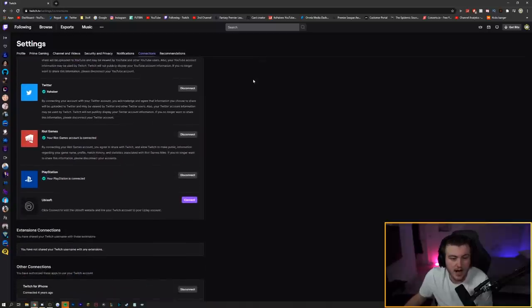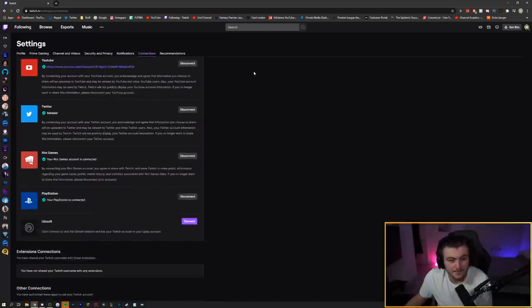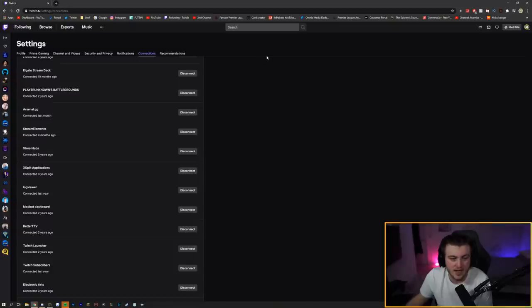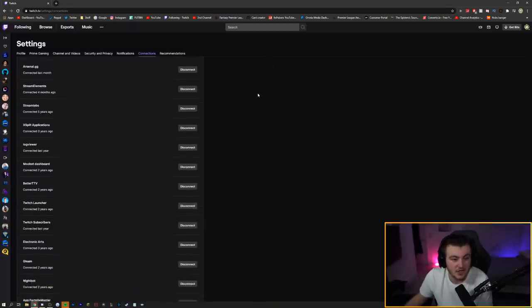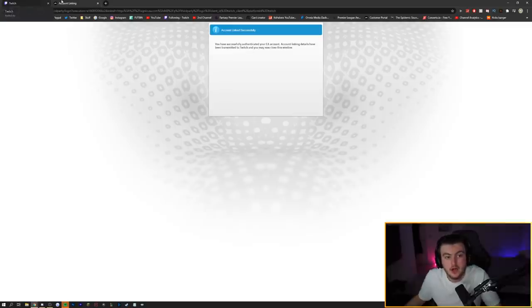Once you know your correct EA account login, go to your Connections page on Twitch. You'll see a bunch of different connections there. Scroll down and you'll find an option for Electronic Arts. I connected mine three years ago for Twitch Prime rewards and FGS viewership rewards. If you see a 'Connect' button rather than 'Disconnect', go ahead and connect it. This will also make you eligible for Twitch Prime pack rewards later in the year.